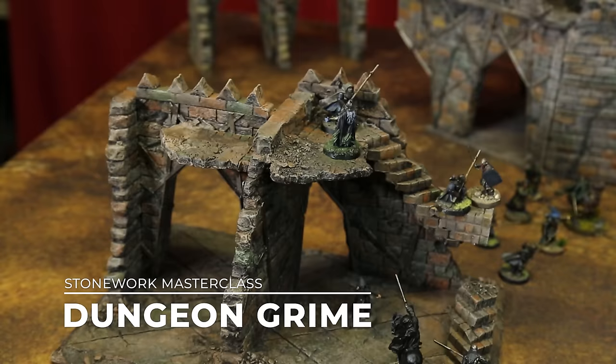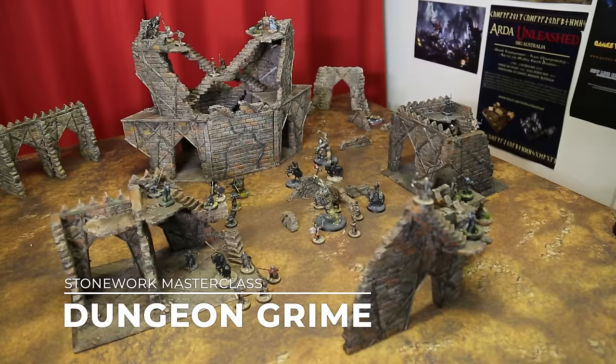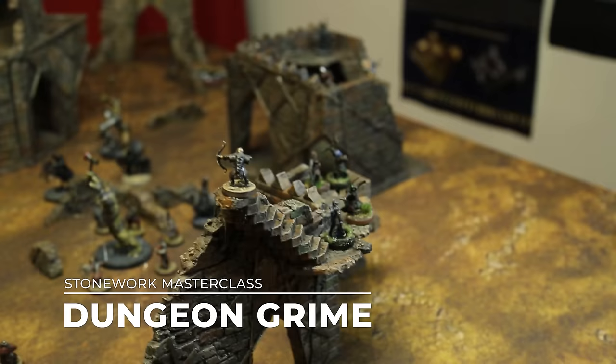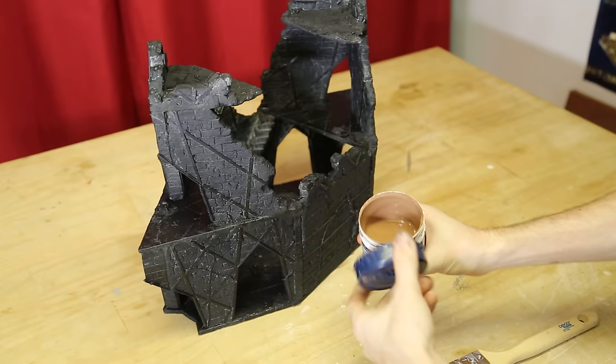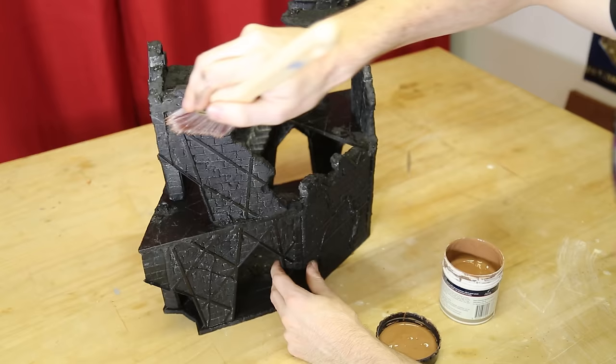In nature, stone doesn't just occur in varying shades of grey. Rock has lots of colour in it — browns and reds and yellow ochres — and the best way to achieve really realistic looking stonework is to bring some of these colours into your paint job. We're going to be doing that with a process called undertoning. This involves bringing our coloured elements in at the base coat stage, and having those colours in early allows us to layer and blend them for a really fantastic finish.